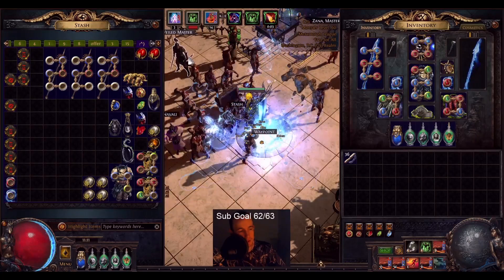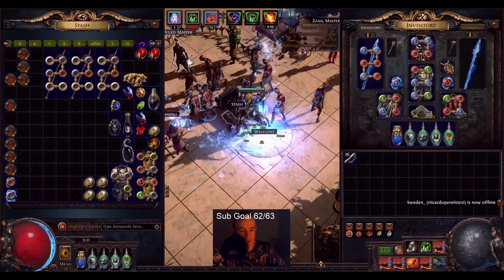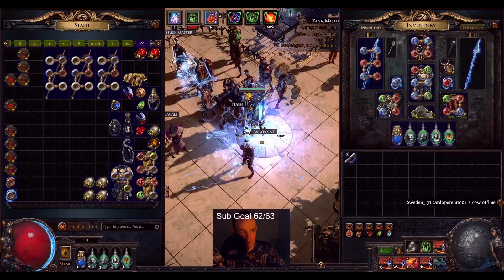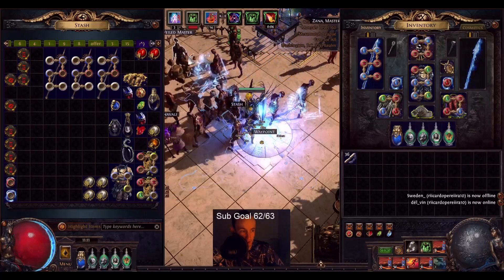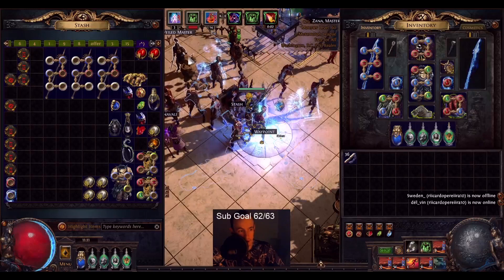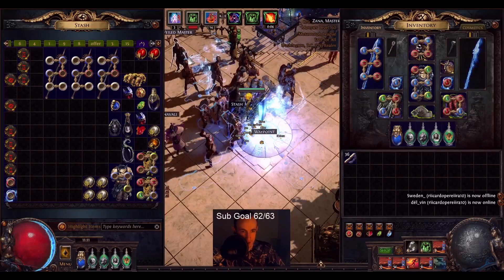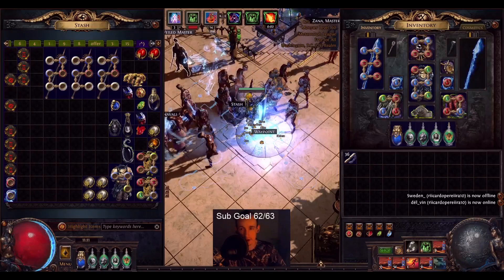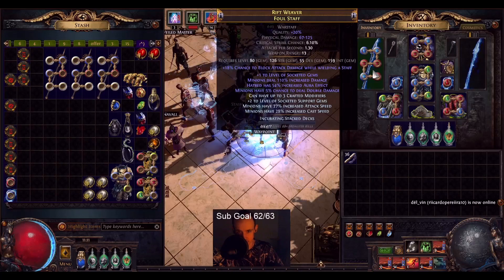The reason is my Hatred War Staff — for the longest time, I was planning on corrupting it to get Fortify or Onslaught as an Implicit Corruption. I found out that you cannot get those Implicit Corruptions on a War Staff. So this is the best I can get other than the 6% more Hatred Aura effect.